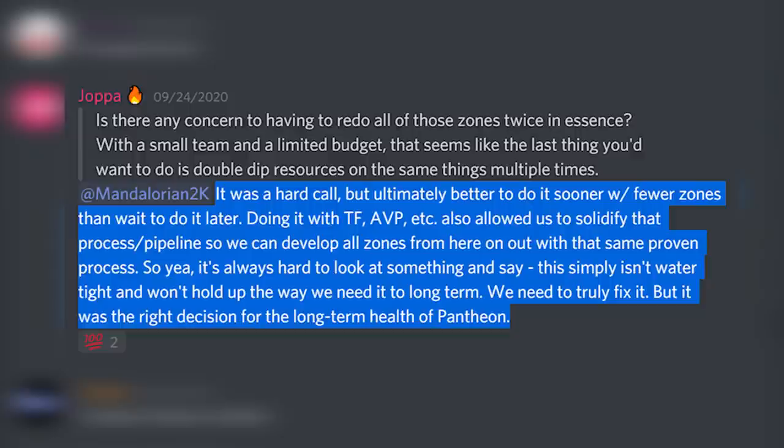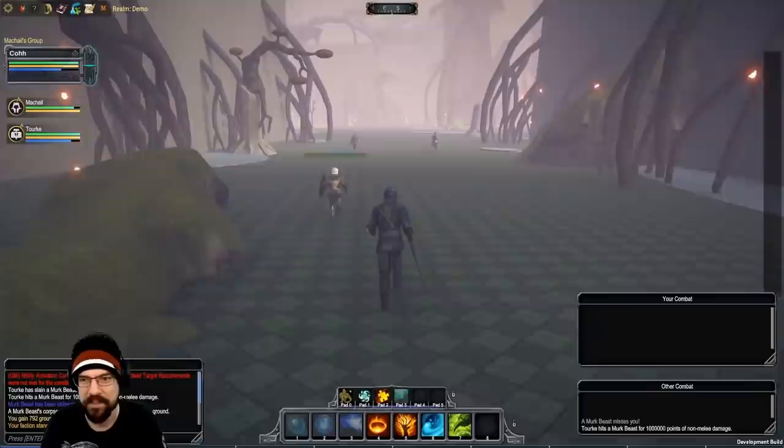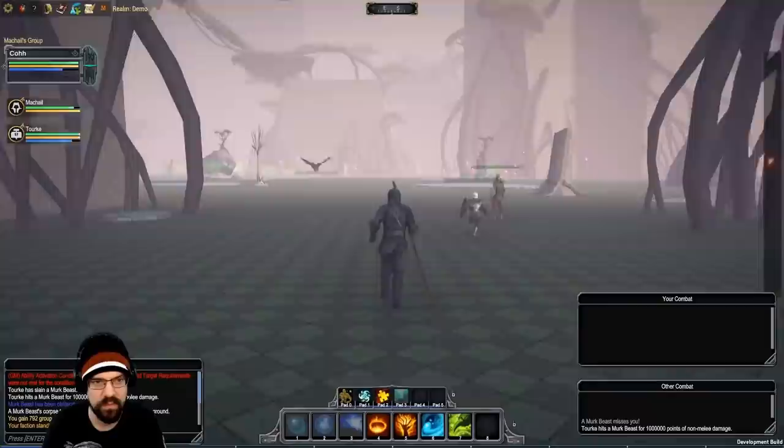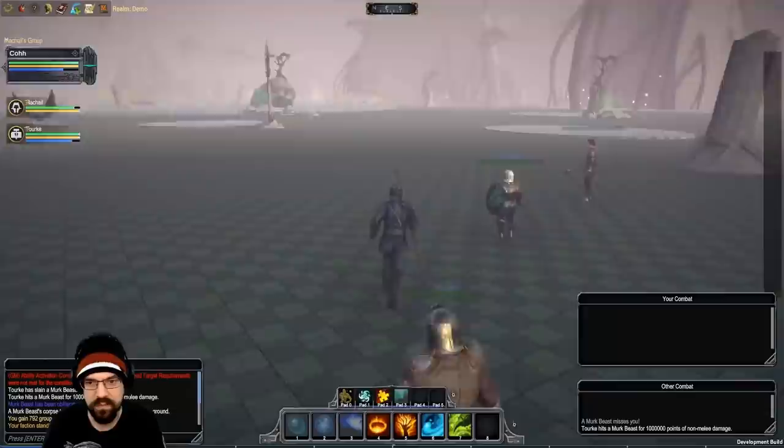Now in regards to why this was done during pre-alpha, Joppa also said: 'It was a hard call, but ultimately better to do it sooner with fewer zones than wait to do it later. Doing it with Thronefast, Avendyr's Pass, etc., also allowed us to solidify that process and pipeline, so we can develop all zones from here on out with that same proven process. It's always hard to look at something and say this simply isn't watertight and won't hold up the way we need it to long term — we need to truly fix it. But it was the right decision for the long-term health of Pantheon.' So that brings us to the current state of the game, where they're taking what they learned and applying it with much more powerful tools that allow them to build the zones from the ground up — not just better, but actually faster.